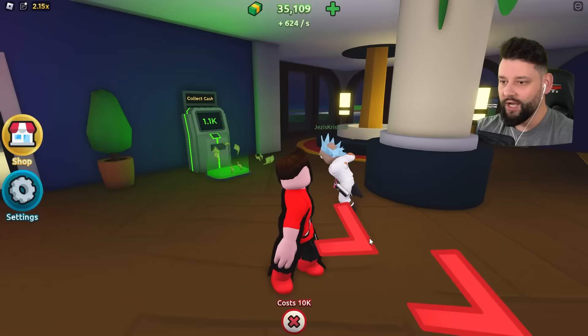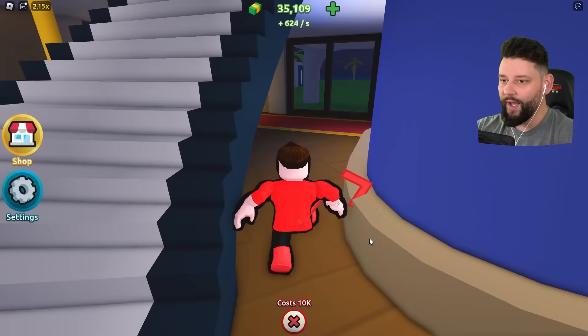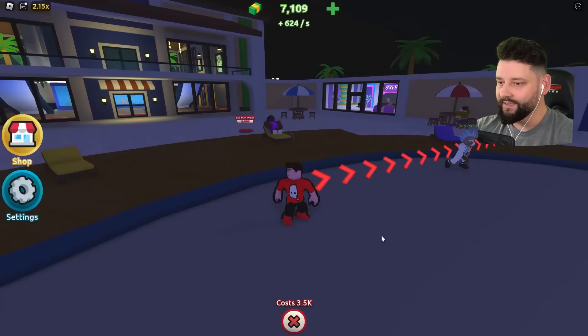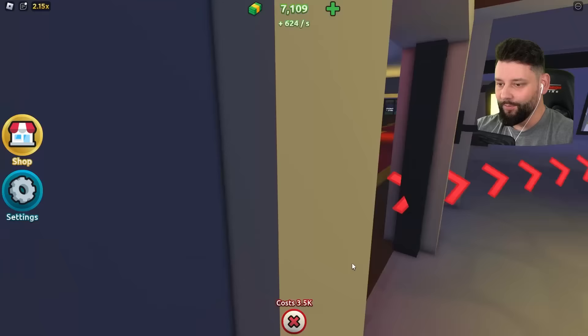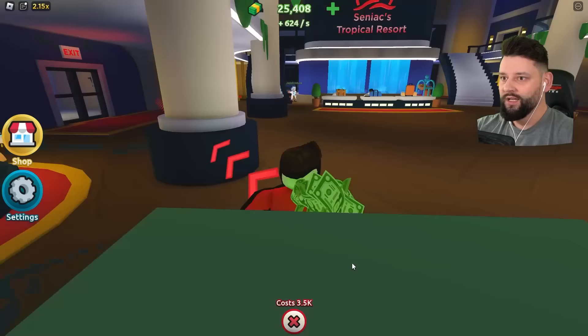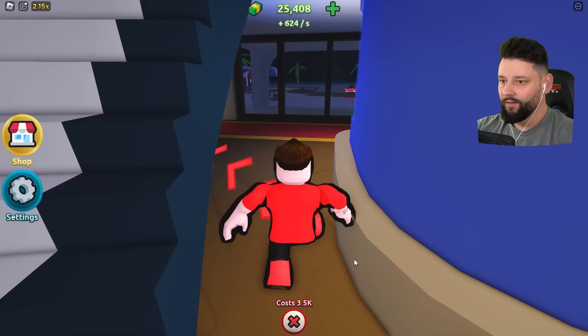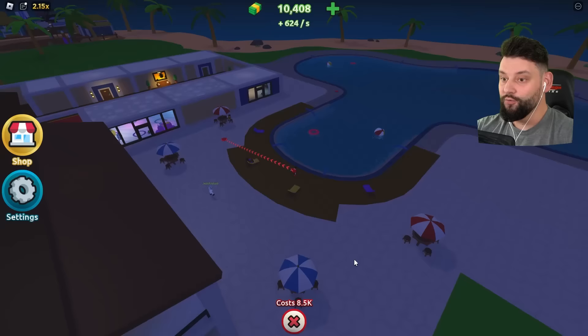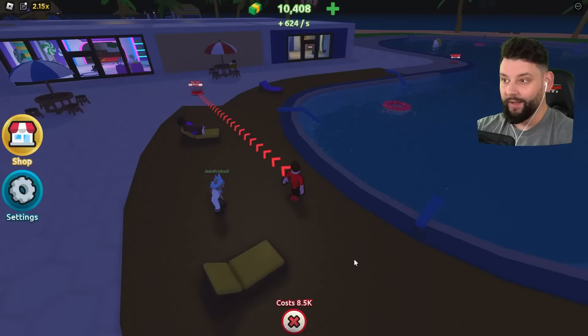The pool area! Please, I'm going to buy the pool next. We've got a pool to buy right now. Buy the pool area, buy the seating. It's very dark in here — wait, I don't have any water. I've got to buy the water. How are they going to let me buy a pool with no water? I need 15,000 to buy the water for the pool. Let's buy this. Wow, that's a really big pool!